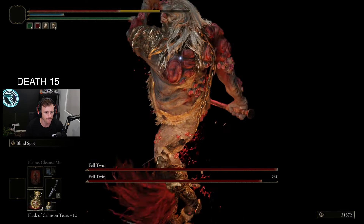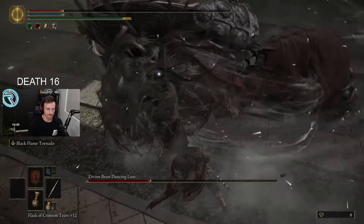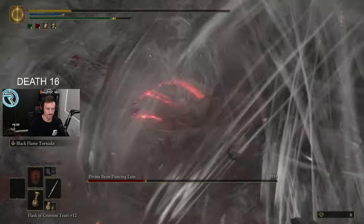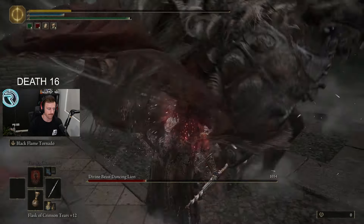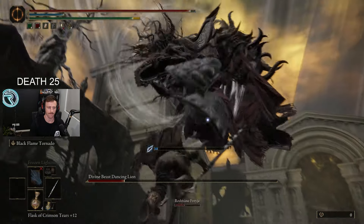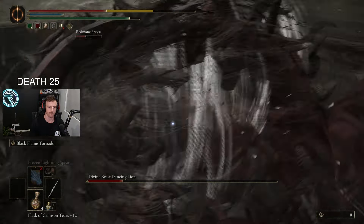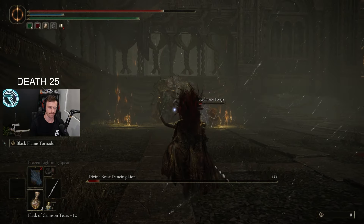Knowing that the next boss was awaiting, I decided to go back to the Divine Beast once again and I was just humiliated. However, I was starting to learn the moves. I was starting to learn that this is Elden Ring and it makes you a better player. Ever so slowly, I was getting to the next stage, getting the health bar ever so lower. And then all of a sudden, it just started to click.